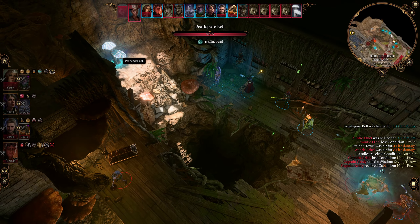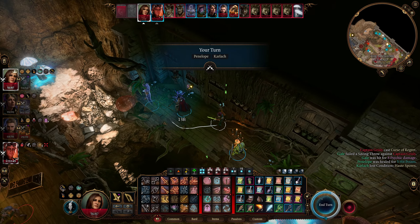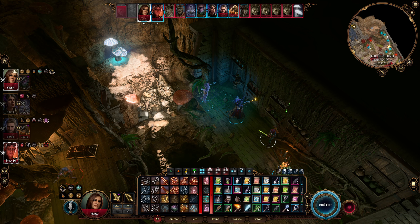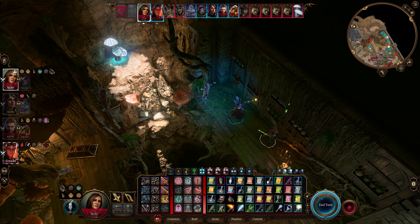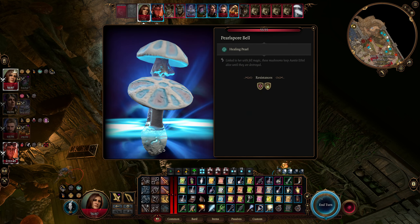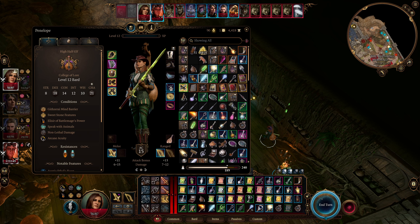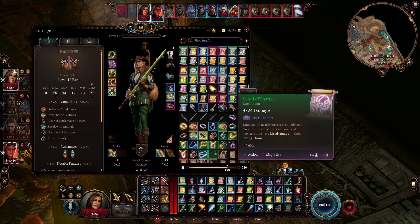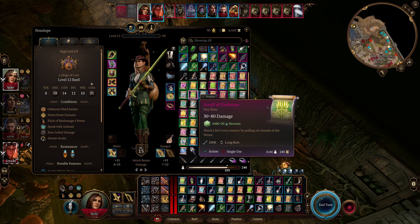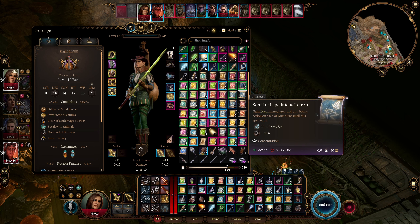Oh, the mushrooms regain all their hit points — I forgot. So Gale's efforts were for naught. Should we just throw a bomb over there? Or this Acid Arrow? Is it immune to Acid? Not immune to Acid per se. Let's take a look at our spell scrolls sorted by type. Scroll of Firebolt — need big damage. Necrotic damage would do it. Scroll of Disintegrate — that definitely would do it. That seems a little dramatic, doesn't it?